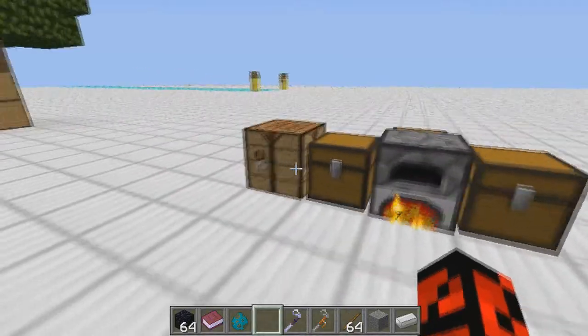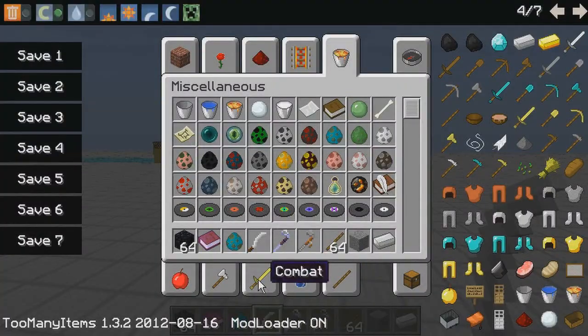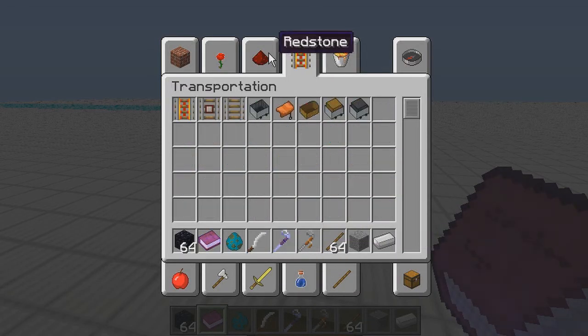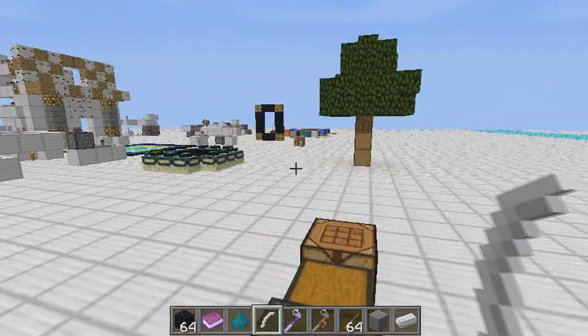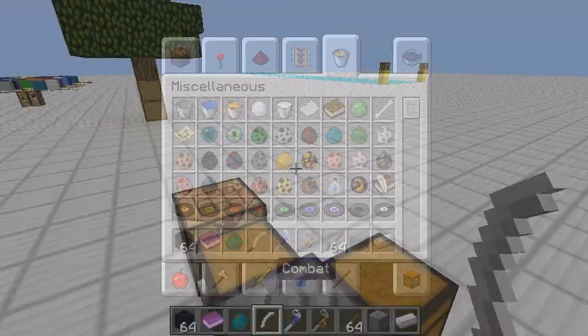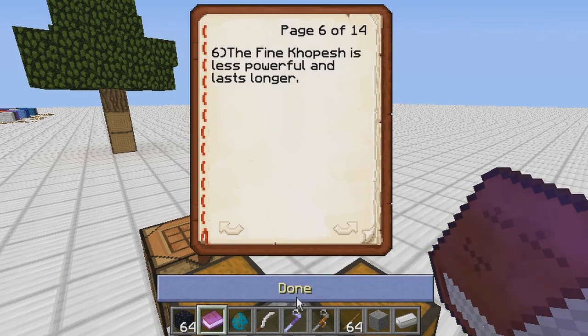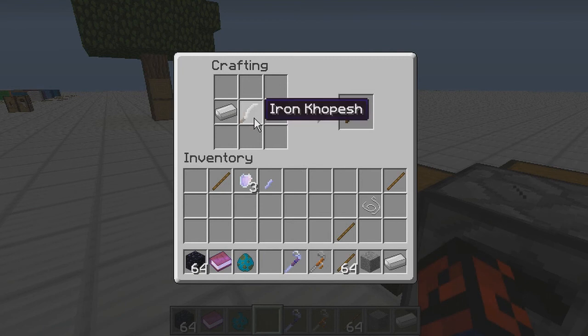We can also create something called a Koshpash — I don't really know how to say it. Here is the crafting recipe for the Iron Koshpash. According to the book, the Koshpash is slightly more powerful than the sword. You can create it with stone, wood, diamond, or any other ore you can normally create tools with.